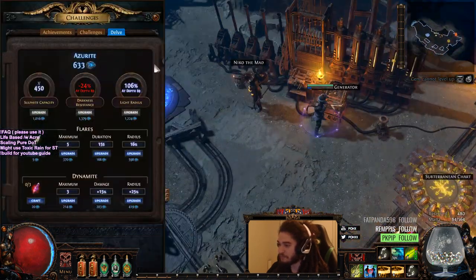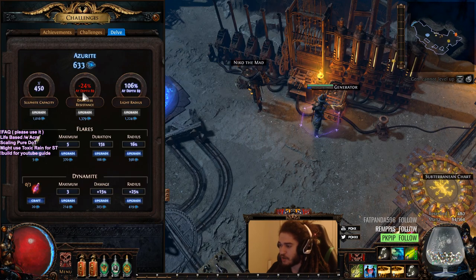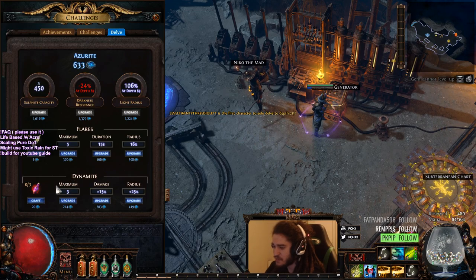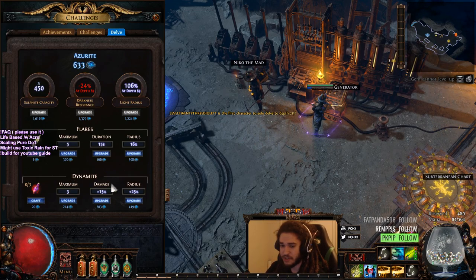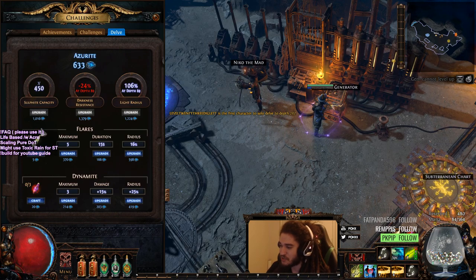There's also this thing over here I don't know what it is. And over here you can see the Azurite. I've been pretty much trying to keep everything up as high as I can in terms of light radius and dark resist. I haven't really cared too much about dynamite and stuff because I'm pretty scared to go into the darkness still.